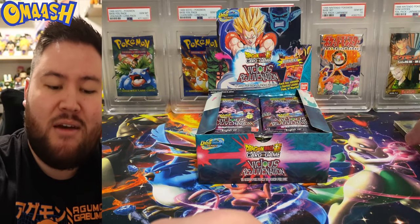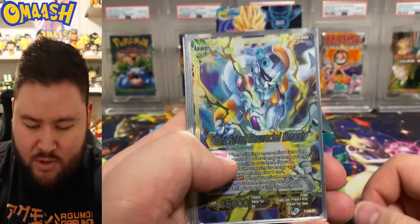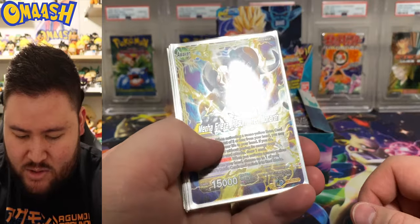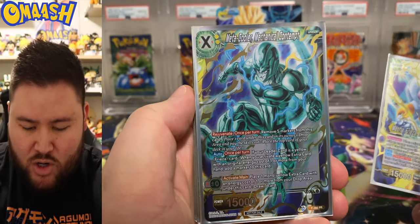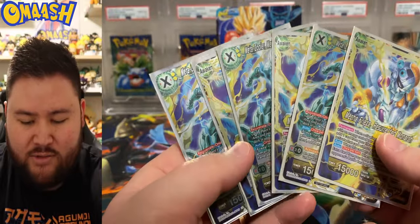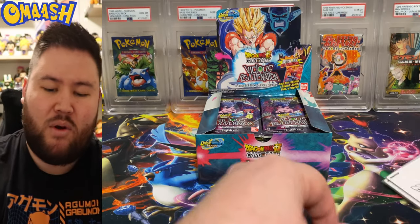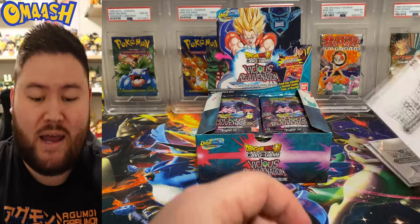Promo. With each box you get two promos, and so these are the ones. I got three boxes at my card store. Mecha Freezer — very nice promo. No texture really, but the hollow pattern is cool. And then a Meta Cooler. Cool little promos. I have tons of them. But also, if you bought a complete box, you got one of these bad boys. No idea what these promos are, but we're about to find out.